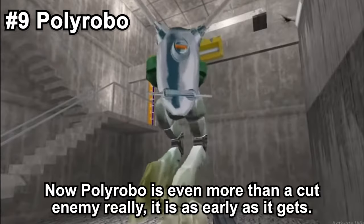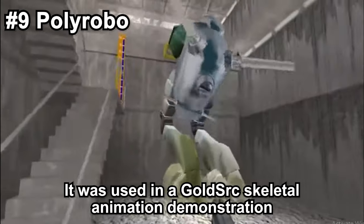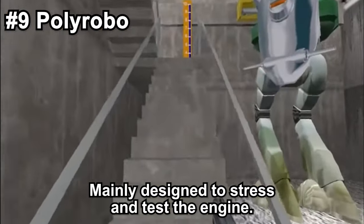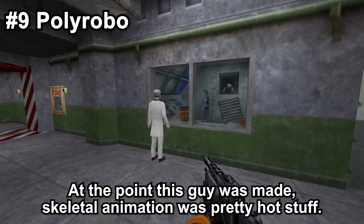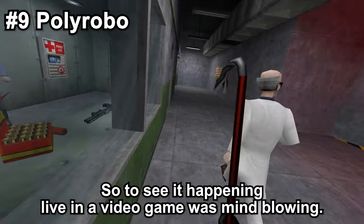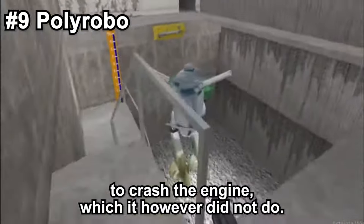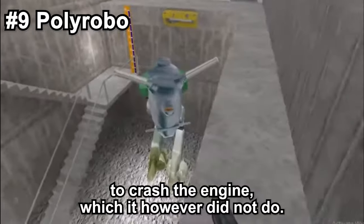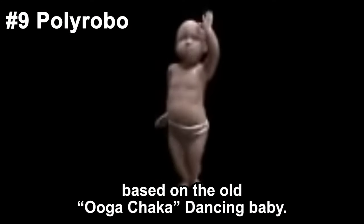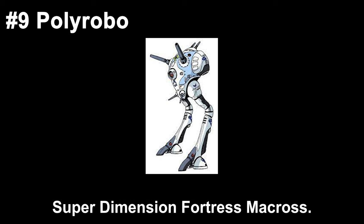Poly Robo is even more than a cut enemy really — it is as early as it gets. It was used in the GoldSrc skeletal animation demonstration and was seen in the Half-Life Alpha, mainly designed to stress-test the engine. At the point this was made, skeletal animation was pretty hot stuff, so to see it happening live in a video game was mind-blowing. It was also originally intended to crash the engine, which it however did not do. It did a little dance, which is believed to be based on the old Uga Chaka dancing baby. Its model was based on the Zentradi tactical battle pod from the anime Super Dimension Fortress Macross.